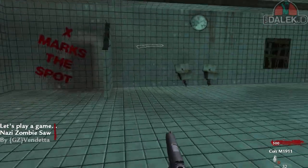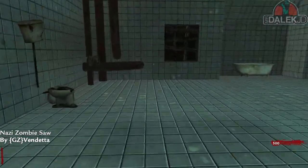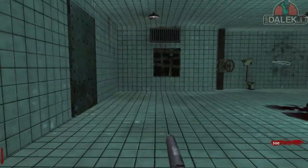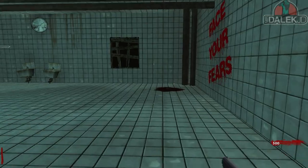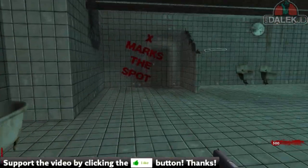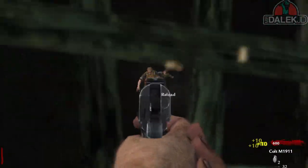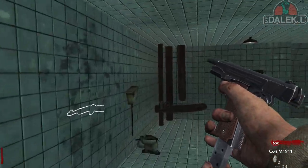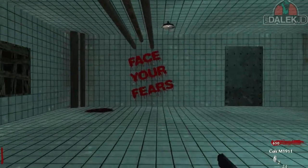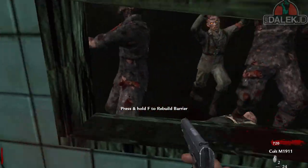What is going on guys? Mr. Dalek JD here. Welcome back to some more custom zombie maps. Today we're playing a really, really OG one — probably one of the first 30 maps ever made for this game. We're kicking off the Halloween theme on my channel this week with Nazi Zombie Saw. This is based off the Saw films, and it's very reminiscent of when people get chained up in the bathroom section. X marks the spot, and 'face your fears' written out in blood. It's very creepy and very good for a zombies map.